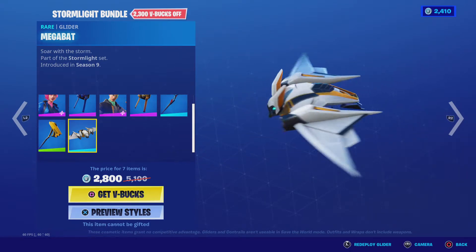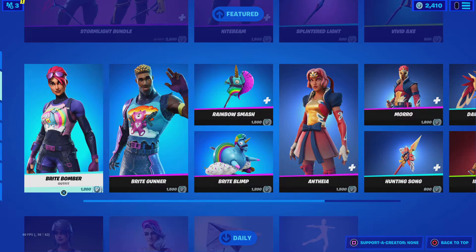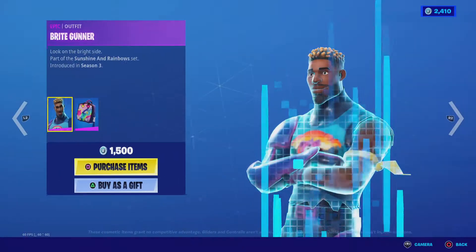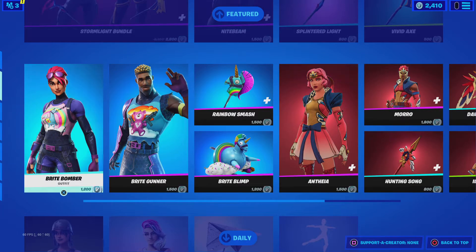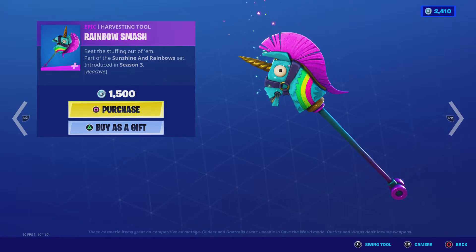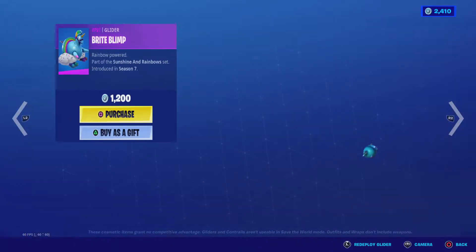Mega Bat — it does look like a bat. Bright Bomber. I've seen this come out in the item shop a lot of times, not this season but last season a lot. Bright Gunner, Bright Bag — this should be with Bright Bomber because she has the same symbol, the same logo. Rainbow Smash — here is the swing sound for Rainbow Smash. Bright Blimp.